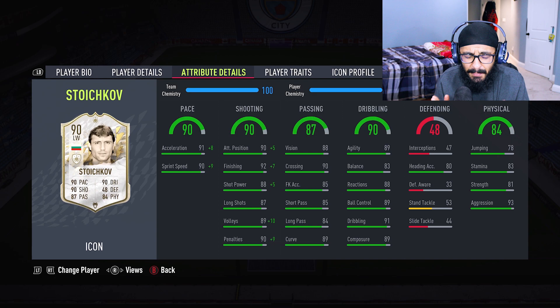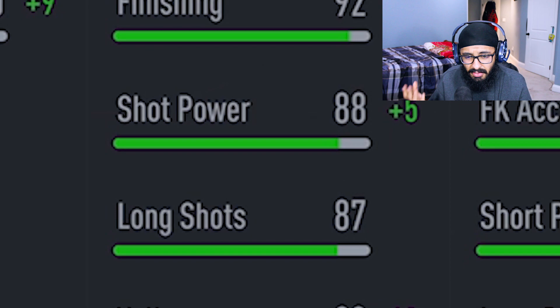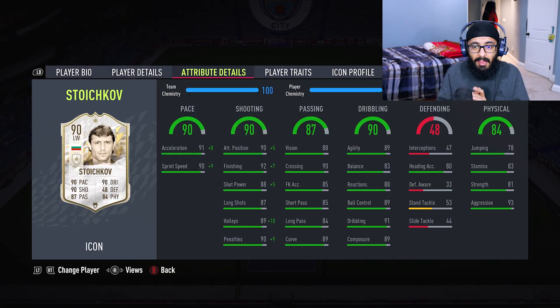Taking a deeper look at his stats: he's got 91 acceleration and 91 sprint speed — amazing. He has 90 shooting with 90 attacking positioning, 92 finishing, 88 shot power, 87 long shots, 89 volleys, and 90 penalties. And with a Hunter chemistry style those stats go even higher — he has 99 finishing with a Hunter. Oh my god.